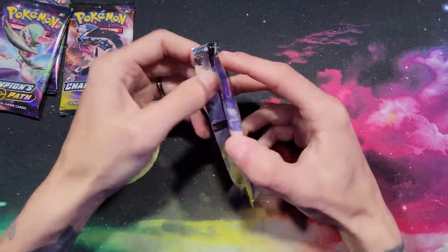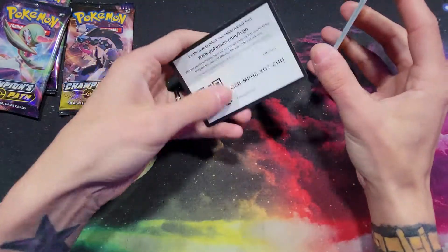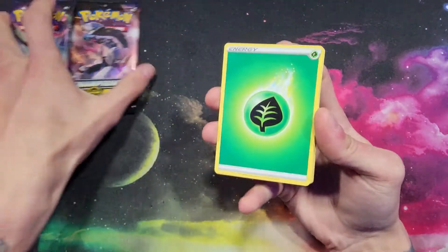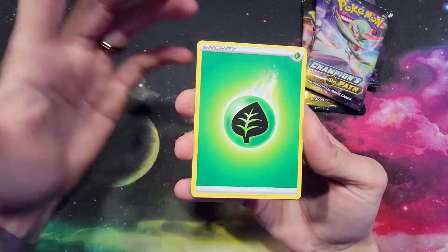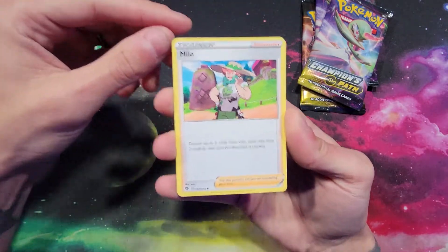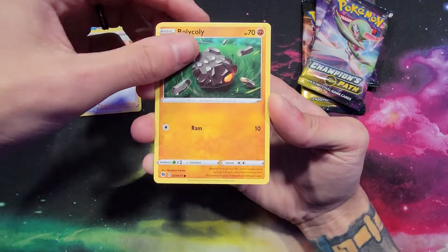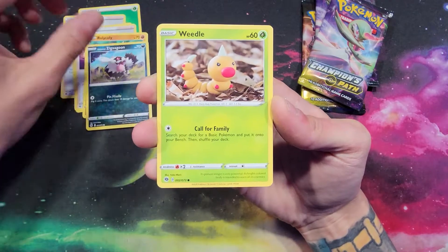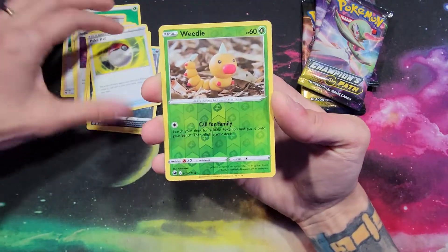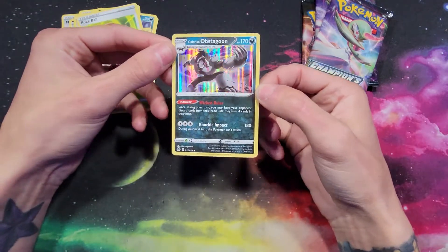The owner is really cool and he actually lets me know when he gets cards in stock so I can go pick them up — he still limits me, but he does let me pick up a couple. So we got a leaf energy, a Milo, an Arbok, a Bead, Roly-Coly, Galarian Zigzagoon, Weedle, Purrloin, Pokéball, reverse holo Weedle, and for the rare — a holo rare Galarian Obstagoon. Can't complain about that at all!